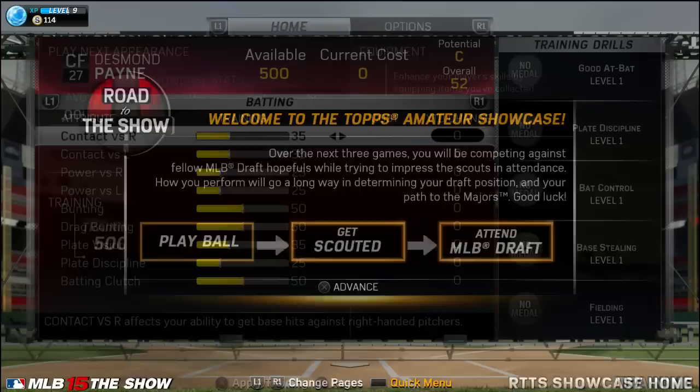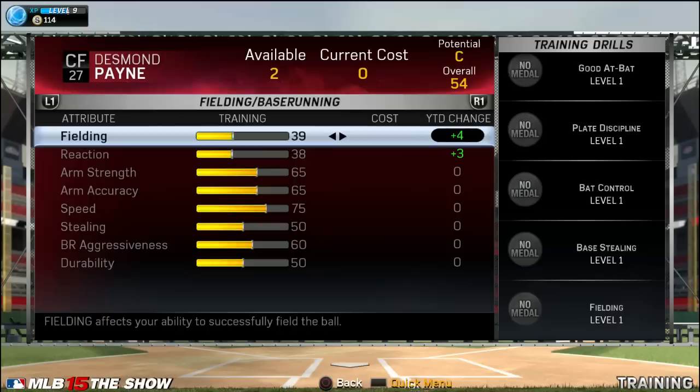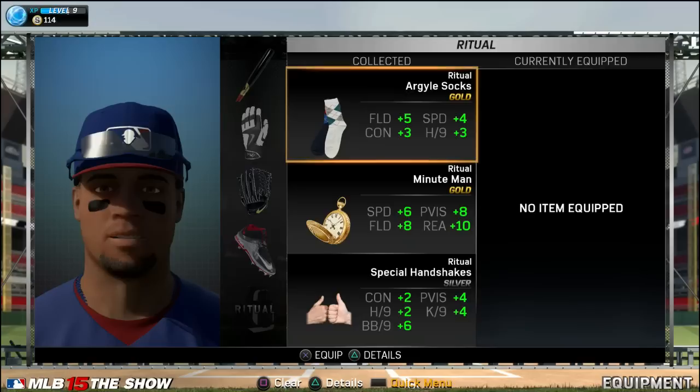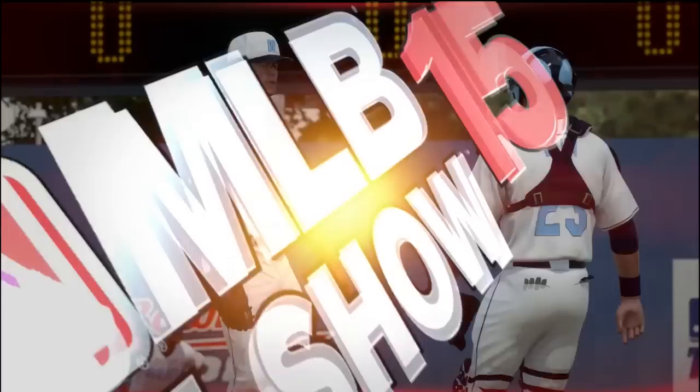I got 500 points to begin upgrading his abilities, so we'll start with contact — gotta actually hit the ball, we don't want too many strikeouts. I also upgraded fielding and reaction. I didn't get around to upgrading power quite yet, but we do get some help from all of the accessories and equipment. The bat helps out with power, the cleats definitely help out with speed, and I had a very good ritual. There is the watch — it's plus six speed, plus eight fielding, and then you get plate vision and reaction. So we actually get a good upgraded boost right before these three showcase games.